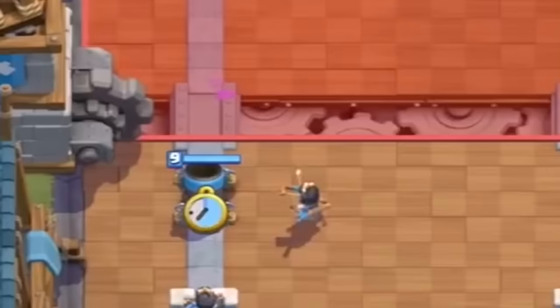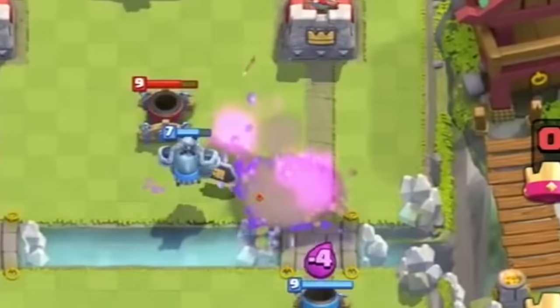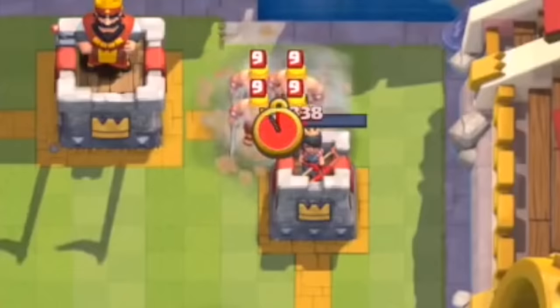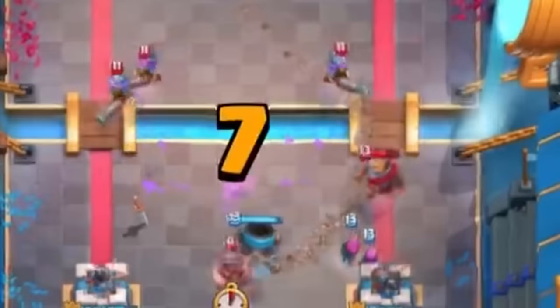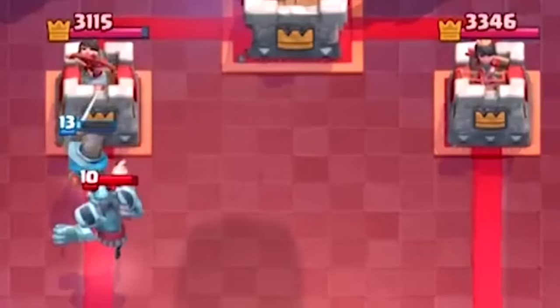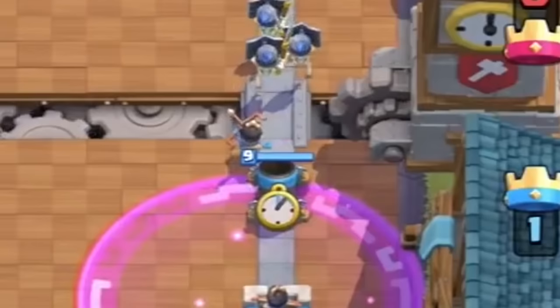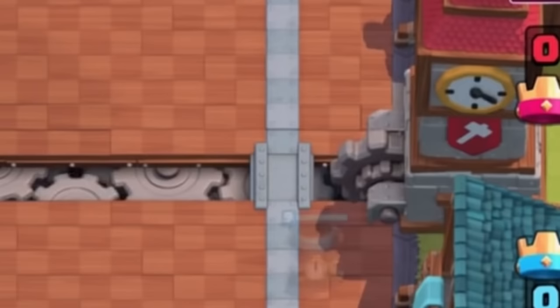Nearly 6 months would go by before Supercell attempted to balance the Mortar again, and they would change a stat they had yet to change. On December 15th, 2016, the Mortar's splash radius was increased from 1.8 tiles to 2 tiles. This was a really minor change, but it would help the card hit more troops in a swarm or splash onto the tower if the target was a little farther away. Ultimately though, this buff made no difference — the Mortar was still rarely ever used on top ladder after this change.